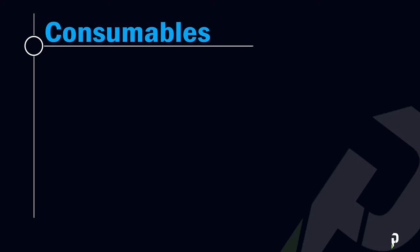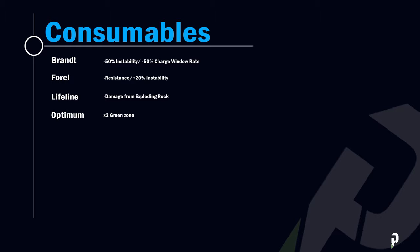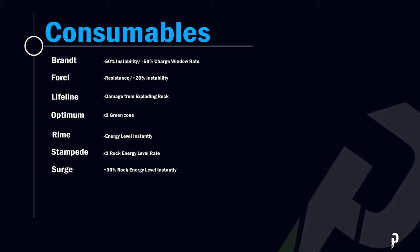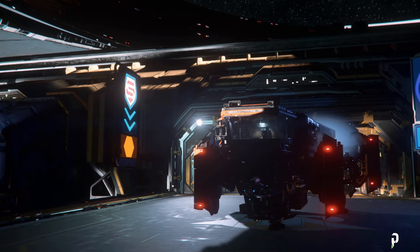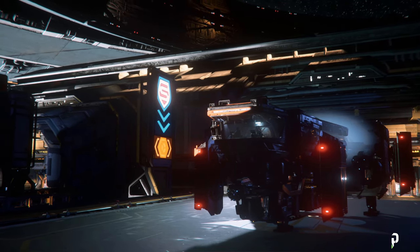The Branch reduces the rock's instability by half at the cost of a 50% reduction to the charge window rate. The Furrow reduces the resistance of a rock but increases instability by 20%. Lifeline reduces the damage from an exploding rock. The Optimum reduces the green zone, good for rocks with very small green zones. Rhyme reduces the rock's energy level immediately. The Stampede doubles the speed at which the rock's energy level increases. Surge increases the rock's energy level by 30%, while the Torpid reduces rock resistance but halves the charge rate. I recommend picking up the Branch consumable to start, and don't forget to bring some extra food and water.